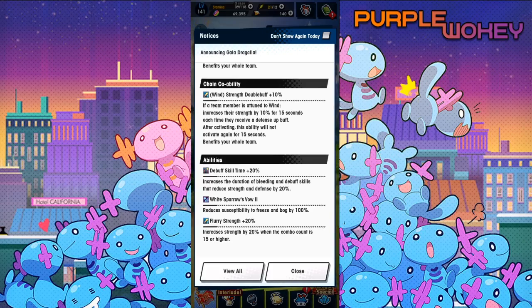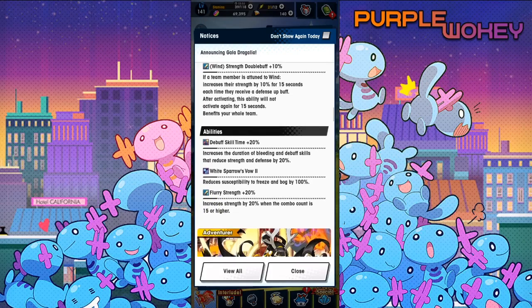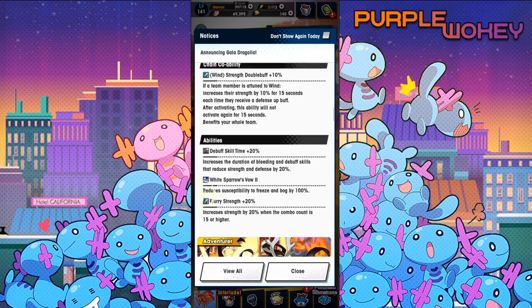If this skill is used during shielding stance, a variant called Parrying Slash will be used instead. Parrying Slash deals wind damage to the enemy directly ahead and inflicts poison. Damage is increased against foes with reduced defense. His co-op ability is Reduced Strength and Defense Punisher — 8% if they're suffering from either. Chain co-op ability: Wind Strength Double Buff, 10%. If the team member is attuned to wind, increase their strength by 10% for 15 seconds. Debuff skill time 20% — increases the duration of bleeding and debuff skills that reduce strength and defense. White Sparrow Vow 2 reduces susceptibility to freeze and bog. Flurry Strength 20% increases strength by 20% when the combo count is 15 or higher.